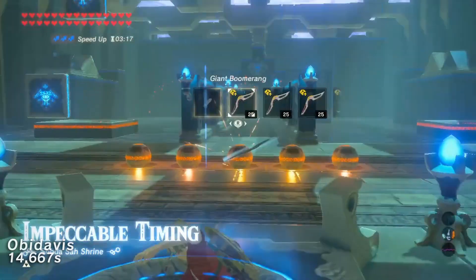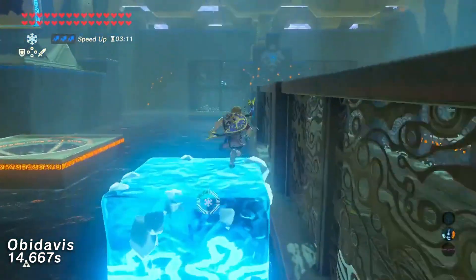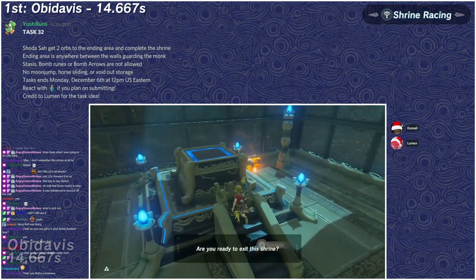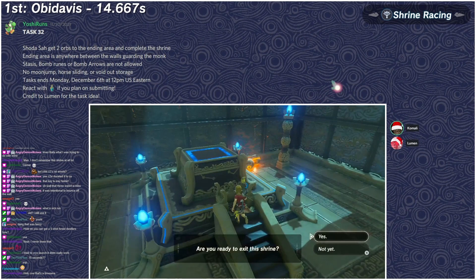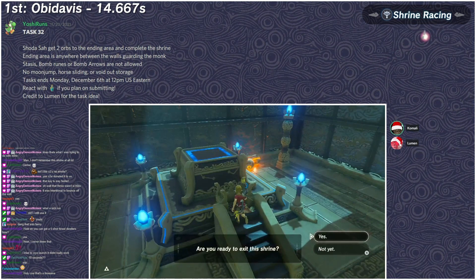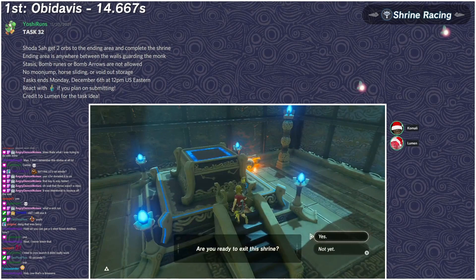Wait — that was my strat! Kamali, I kid you not, that was the strat I was trying to do! You can do that with a giant boomerang? Oh my gosh, that's so smart — it's like three hits. Like Alaska did an old NMG run — it's like three hits with stasis. I kid you not, that was the strat I was going to do — I decided not to do it.